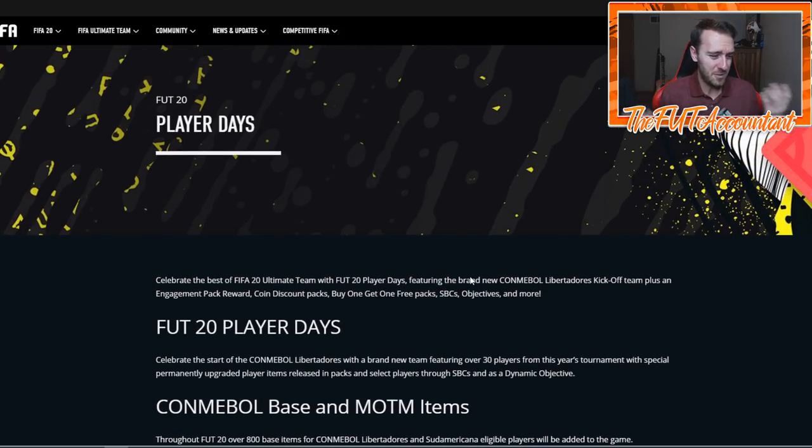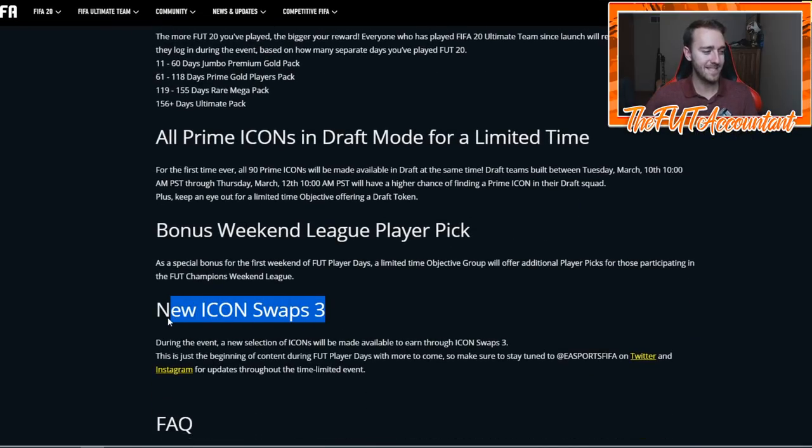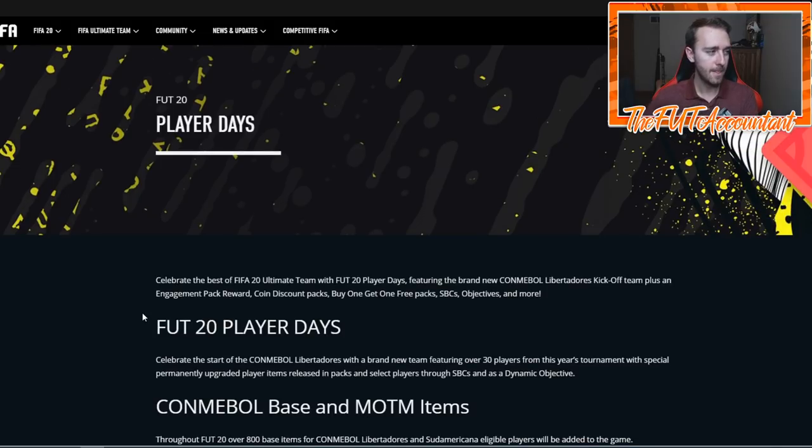It's just so far kind of an average promo. I want to talk about stuff that could be coming later this week, because I think this is actually a two-week promo from EA based on what they've said. Since they're including Icon Swaps Set 3 as a part of this FUT Player Days promo, Icon Swaps is going to be starting this Friday at 6 PM UK. That makes me think this is going to be a two-week promo.